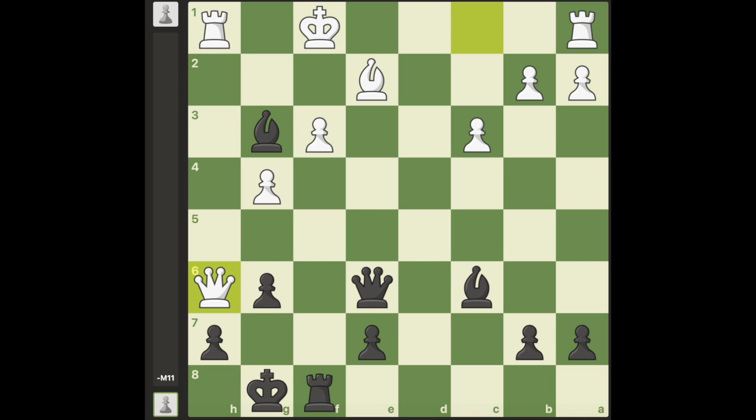Hello everyone! In this position, black has a brilliant sacrifice to force mate in 11 moves. The best move for that is Rook captures f3.